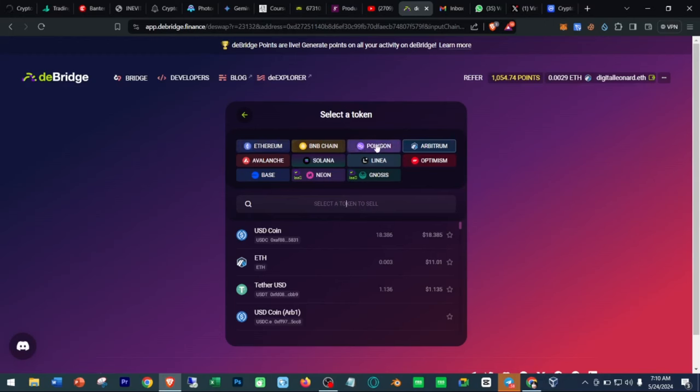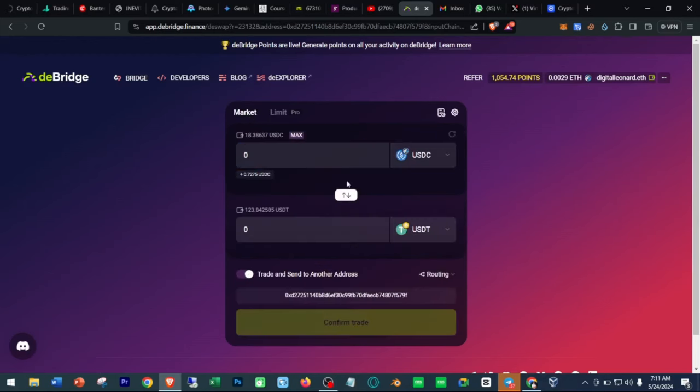For Polygon you need MATIC, and for Solana you need SOL. Whatever wallet or network you select, make sure you have gas fees available so your transaction will go through. Now, if you are doing this on the phone it's different. I tried using Phantom and it didn't work, so I would prefer you use MetaMask to run this. Let me show you how to do that using the phone.